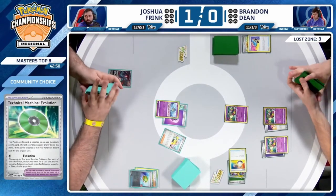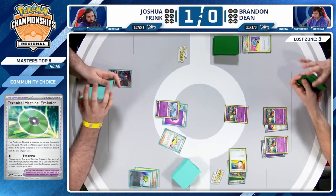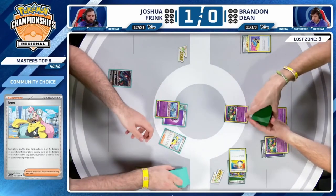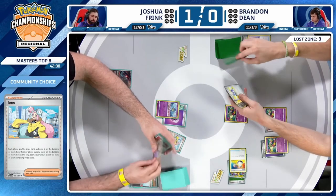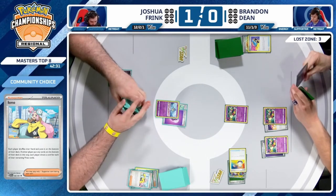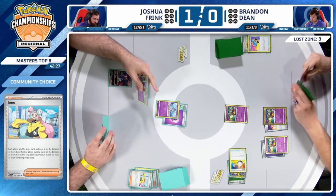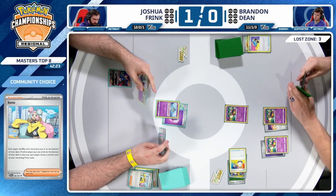And here is an Iono. Gotta at least give yourself the option — especially if you draw into Buddy-Buddy Poffin, you could retreat in this spot when you could deal 10 damage value. That is not that fun — a couple Ultra Balls going to have to discard some resources. This is once again just one of those hands that's great if you have enough fodder but you don't.